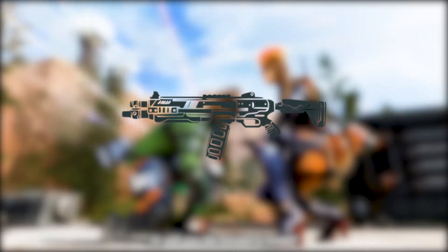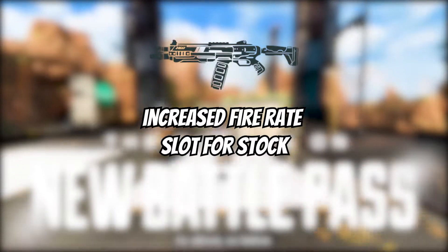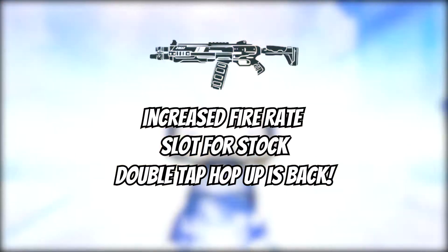The EVA-8 is making its return in Season 14. Not only have they increased the fire rate of this weapon overall, but you can now equip a stock to it. In addition to this, you'll be able to find the Double Tap Hop-Up on the ground, usable with the EVA-8 and the G7.